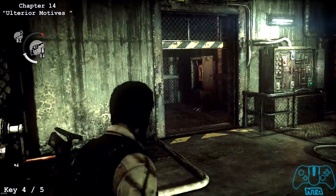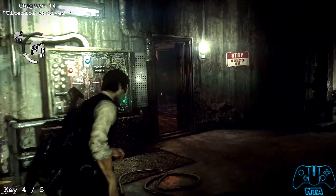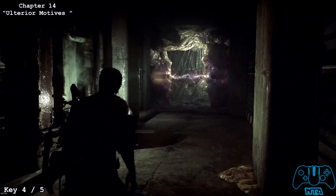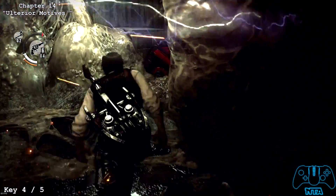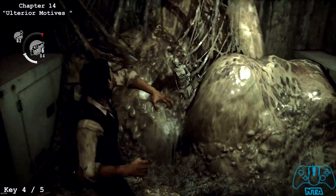Once you've started up the generator you want to go to the right and you'll find some more electric coil things. Go underneath them and in this room here you will find a statue.